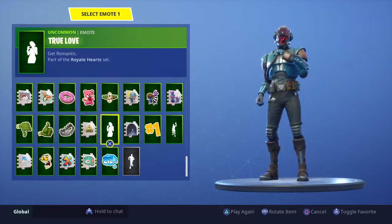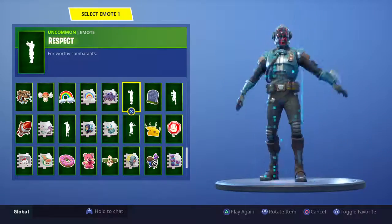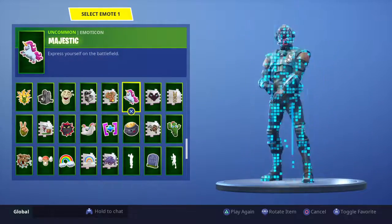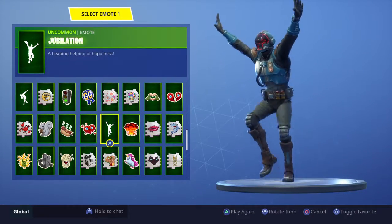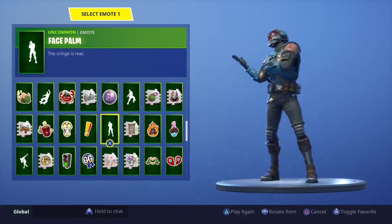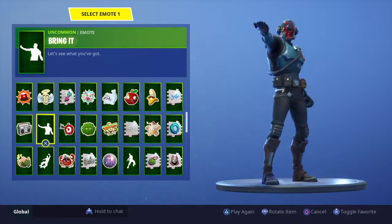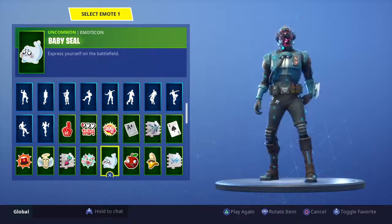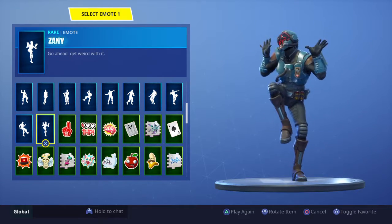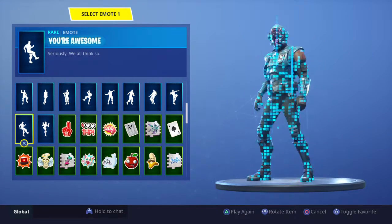Now going through emotes: Wave, True Love, Slow Clap, Salute, Respect — let's do that one again. Rock Paper Scissors, Jubilation, Thunderbolt Stab, Chase Palm, Bring It, Baby Seal, and You're Awesome.